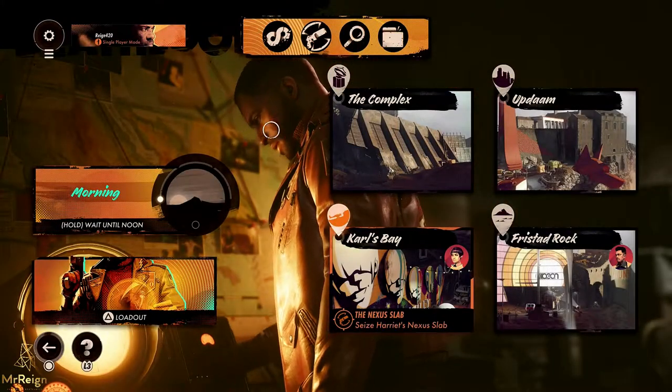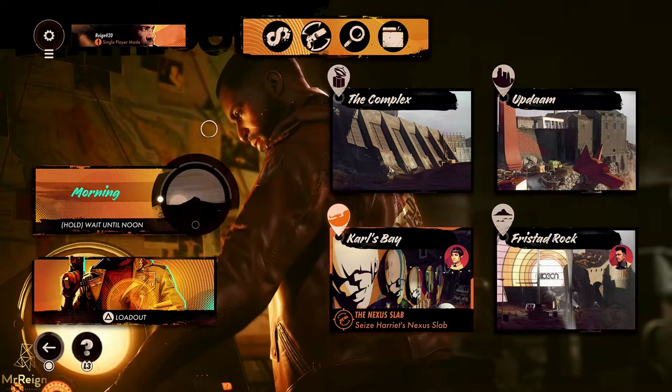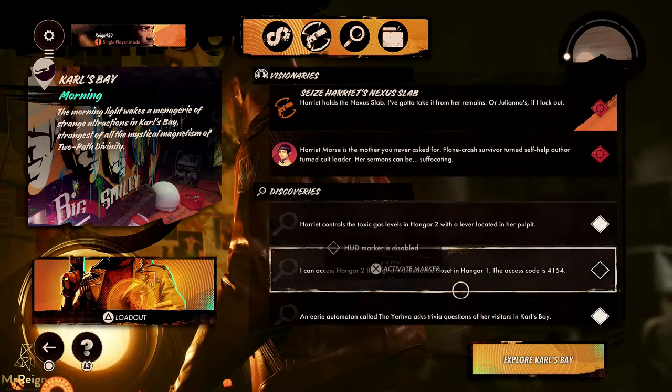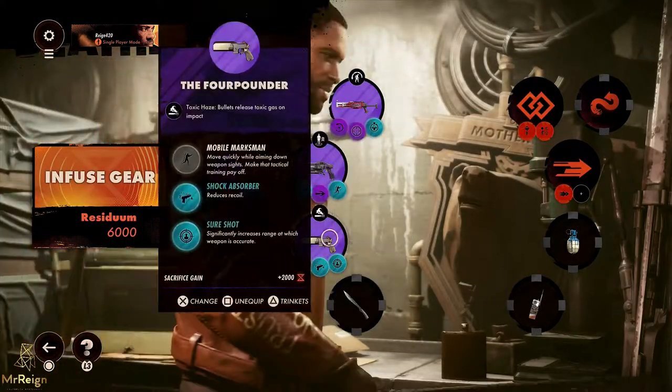Hi guys, Mr. Rain here. In this video I'm going to be showing you how to grab the Judgment Day trophy. This requires you to destroy Harriet with poisonous gas, so the first thing you want to do is go to Karl's Bay in the morning and follow the prompt right there — it's going to take you straight to her.